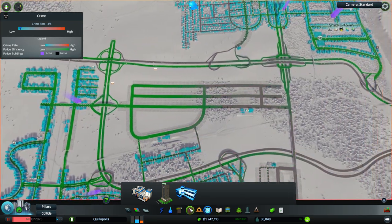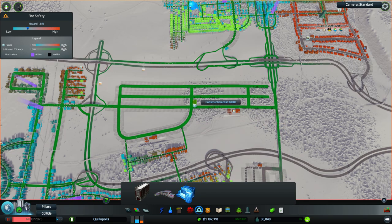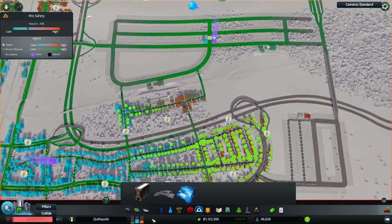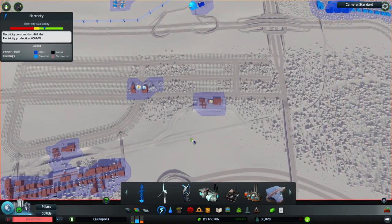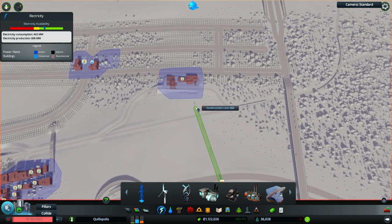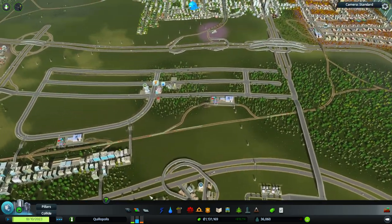Certainly, we will need police and fire over here. The police coverage is sort of there — we will need more. I'm making half-decent money, so let's go ahead and put down a bigger police station. It definitely will need its own fire as well. This area needs fire services too. I don't like how many power lines we're having to run — it's feeling a little excessive.